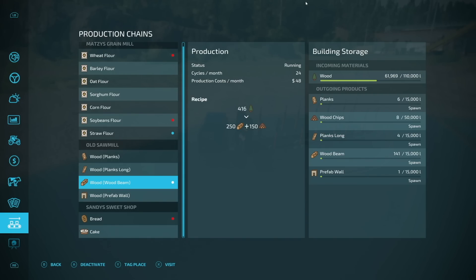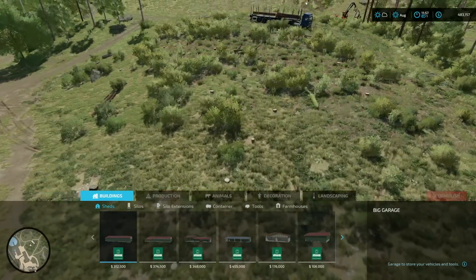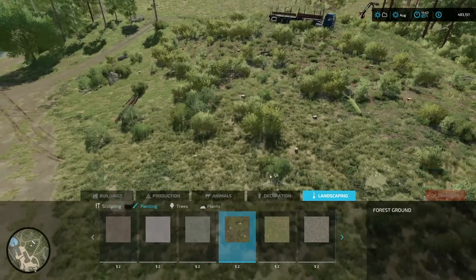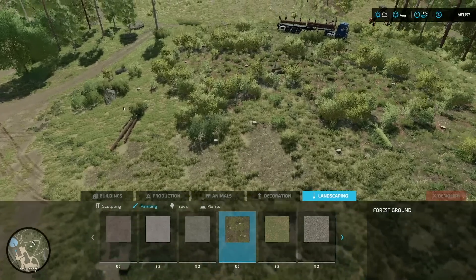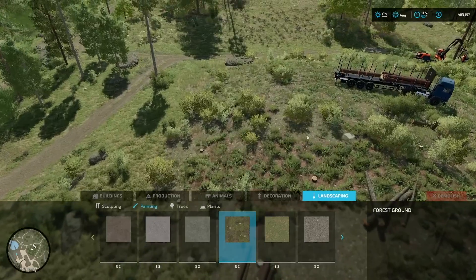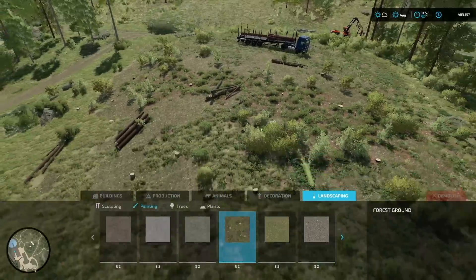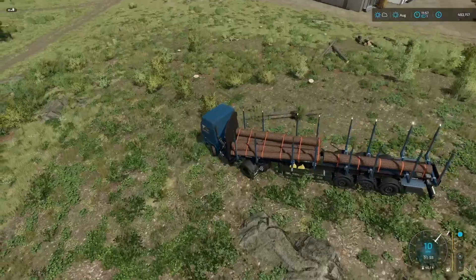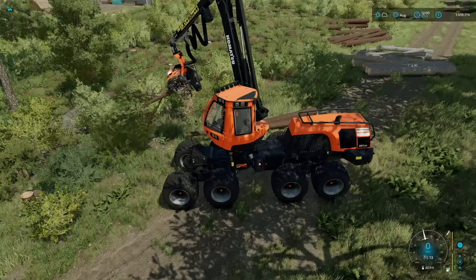After that last load the logs are looking good: 61,969,000. Nice! I'm having a hard time finding the logs in here. What I'm gonna do is come in, go to painting, find the forest ground texture, make it big enough to get these stupid bushes out of the way. Look at that — there was a whole log under there and I didn't even know it. This is an easy way to find what you're looking for on the forest floor — just go in and paint a little bit of forest ground on it and you can see much better.